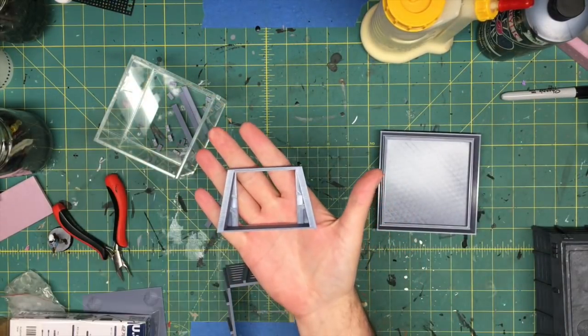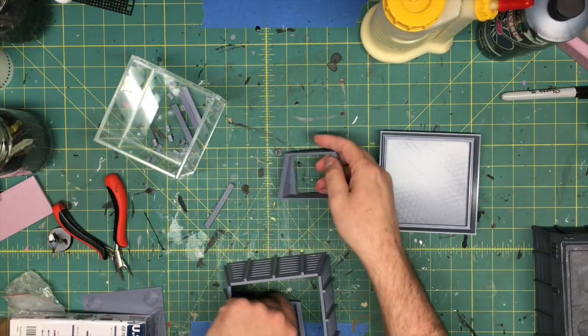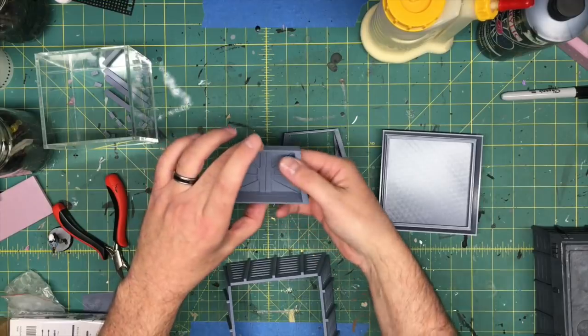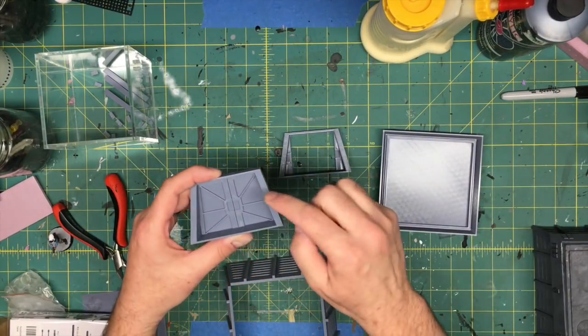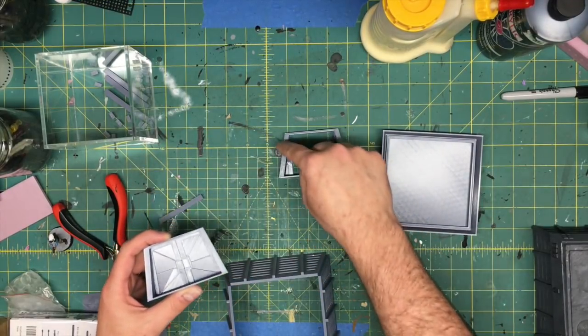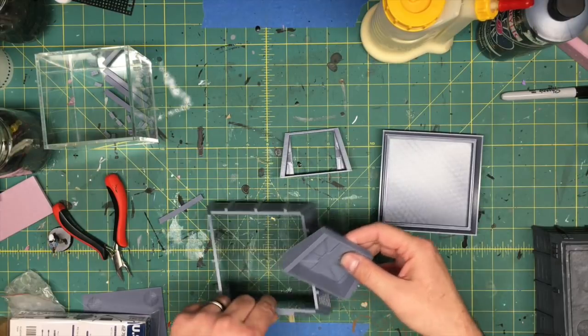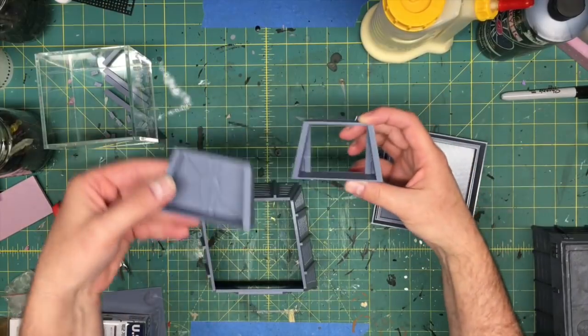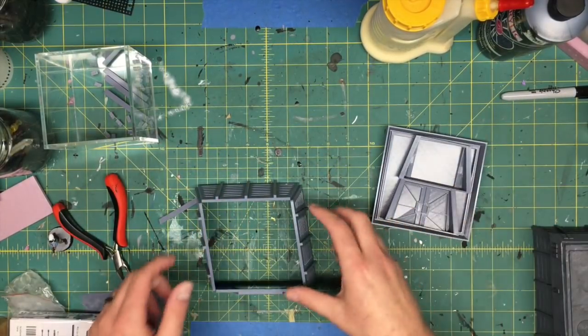This is the open doorway, and this is the closed door. You can choose to glue this in if you like, or you could put some Velcro here and on the inside, and then swap out the doors as needed — open or closed.